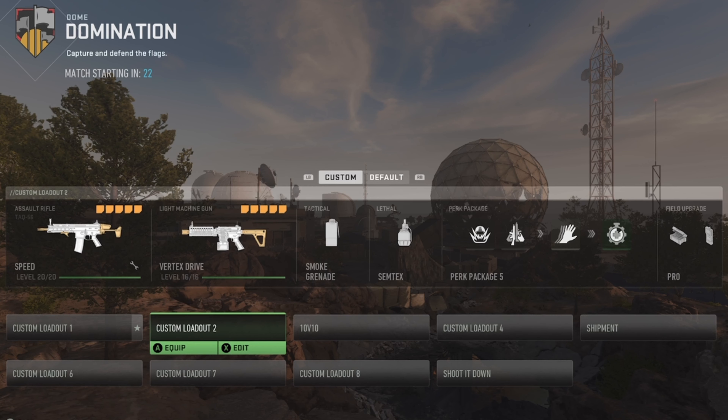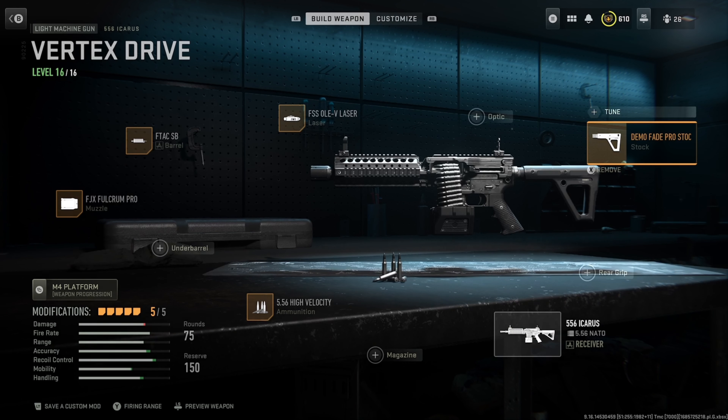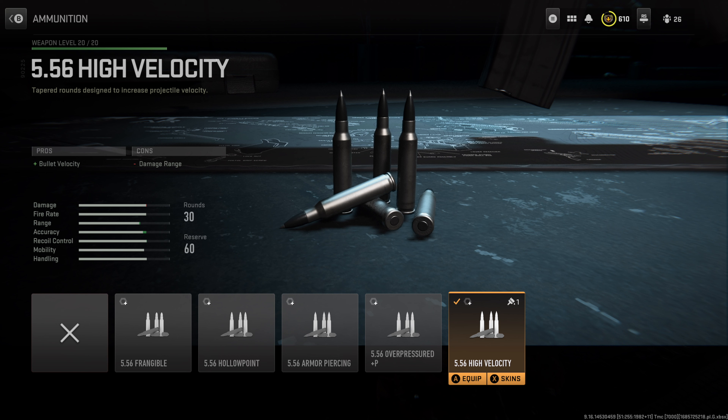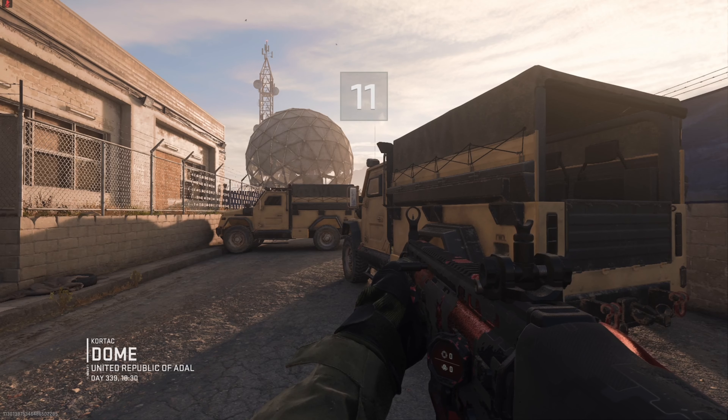In case you're wondering why I got a light machine gun secondary, I'm using this to add more ammo for my primary weapon. The only weird thing though is that even though they share the same ammo types, this trick doesn't work unless you're using something like high velocity rounds on both weapons. I'm not sure why it works like that, but I'll definitely try out more loadouts in the future to see what works and what doesn't. Now let's get into some gameplay.